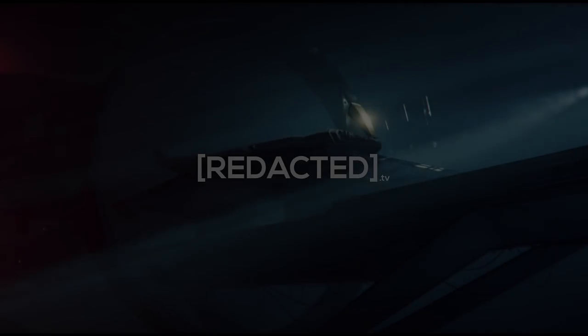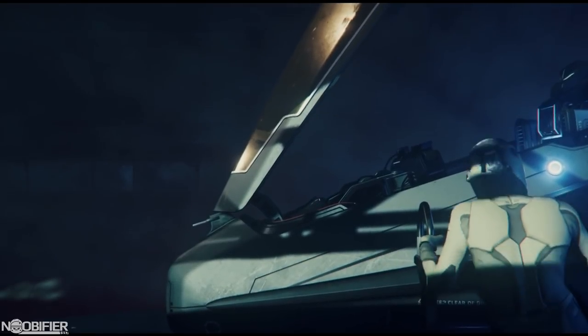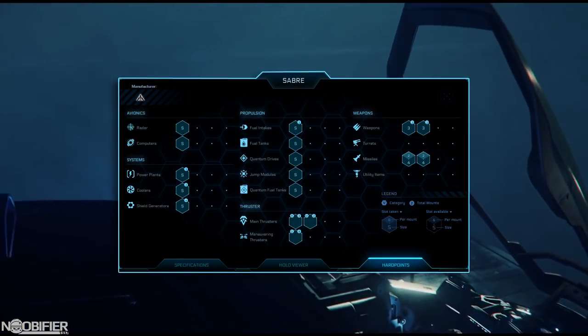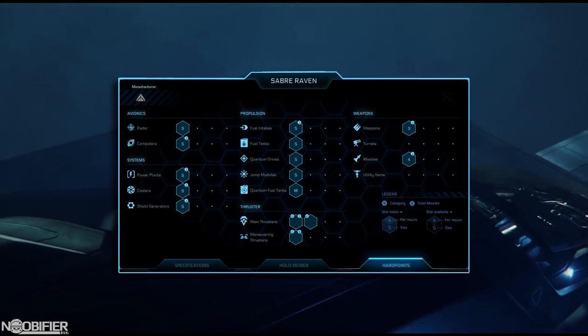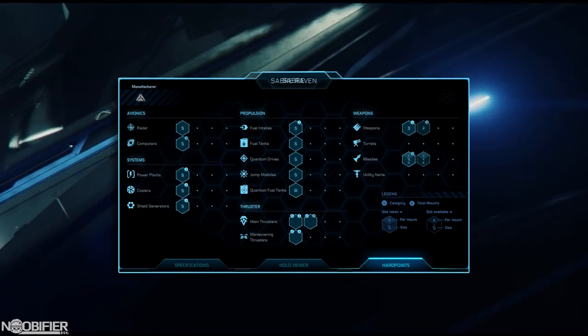Hello YouTubers, this is the Noobifier and welcome to a quick rundown of the Saber Raven, the latest stealth offering from Aegis. This has really been interesting to research for several reasons. We just got a new ship statistics matrix, meaning that it's actually more feasible to directly compare ships. There may be a few things that are still in error, but it's a massive step in the right direction.